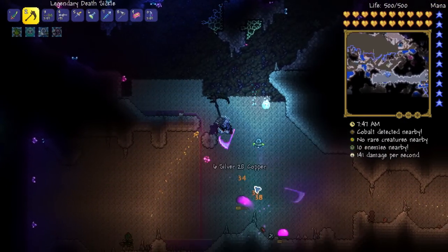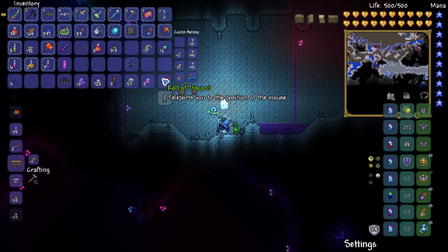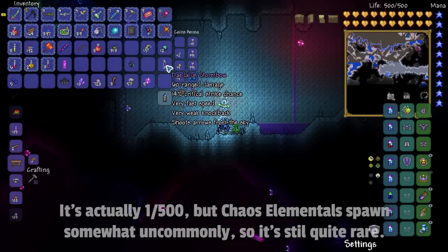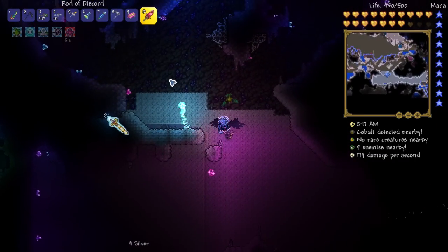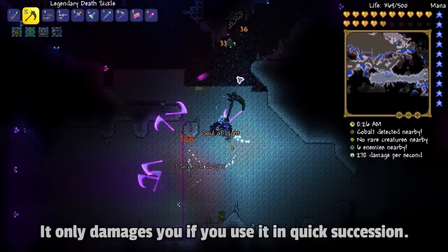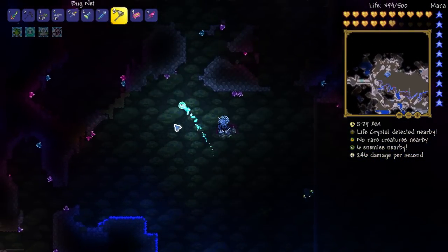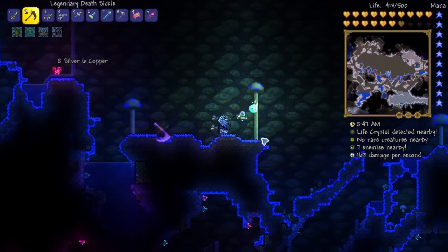The Rod of Discord - no way! So I'm farming up the truffle worms, but yeah, this is a super rare item. I think it's like either one in 2,500 or one in 5,000 - I honestly don't know. I've never had it before and it is pretty cool. I also got the Daedalus Storm Bow. The Rod of Discord teleports you wherever the mouse cursor is at. It does use up a little bit of your health, but it's really good in so many situations. You only get those from the Chaos Elementals. That's live commentary, by the way.